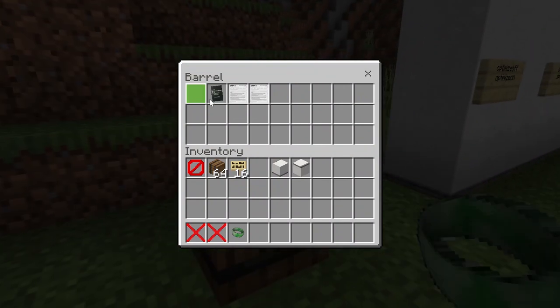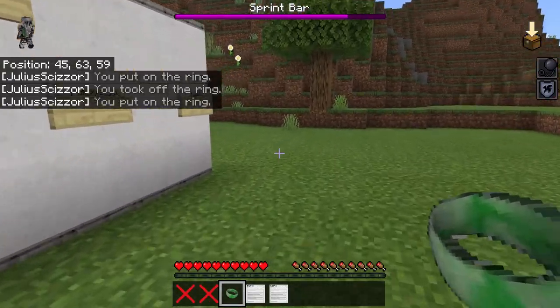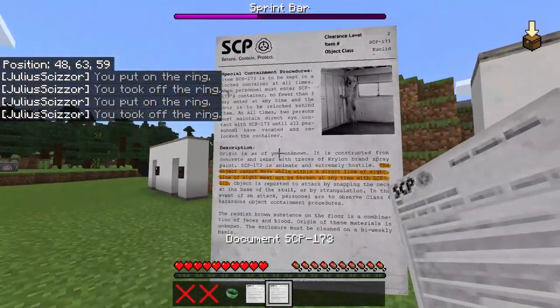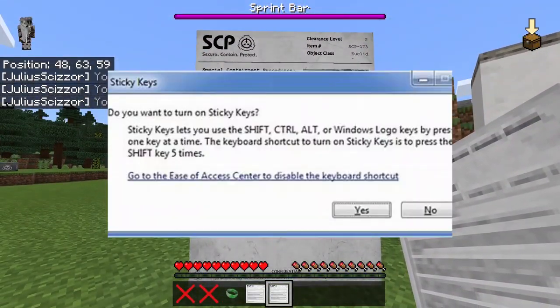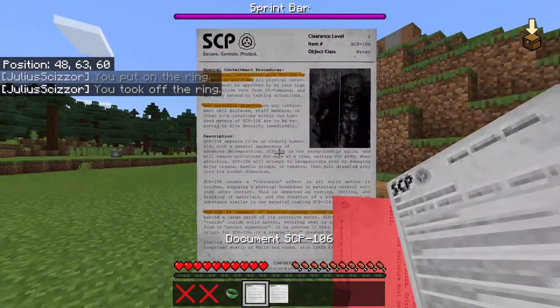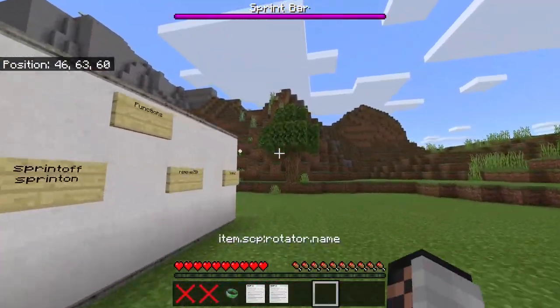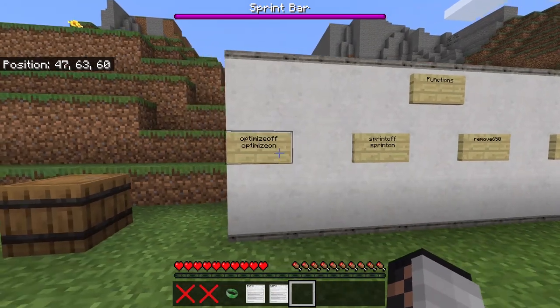For these other items, you just hold the item and it gives you the facts and information. Then there's the SCP-173 document — that always jump-scares me. It kills the entity when you stop holding the item.